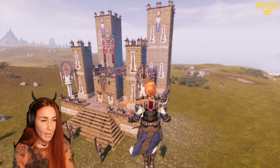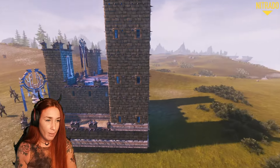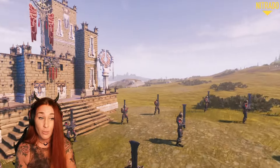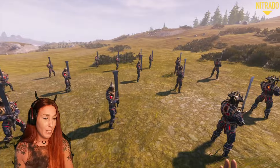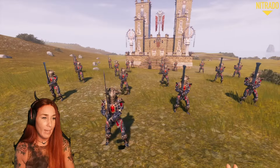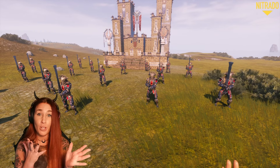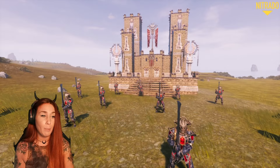So it looks like this. Let's see if I can give you guys a better view, going around. No way into this castle from anywhere else but this front door or these two front doors. And instead of having thralls to help me out, I have made all these crystalline golems.